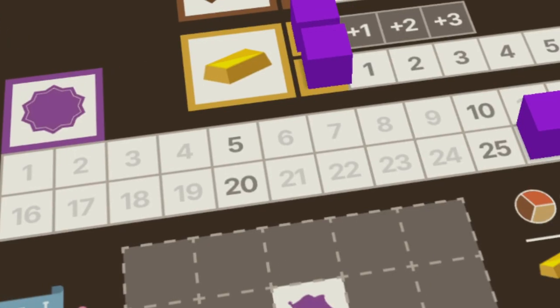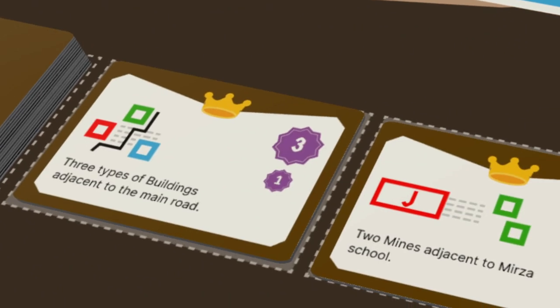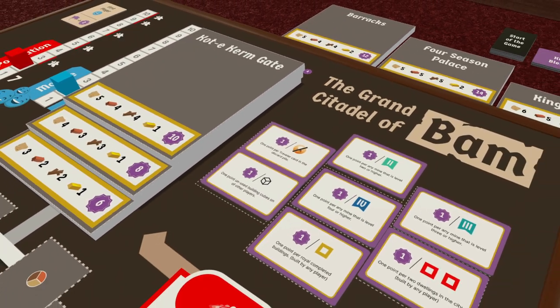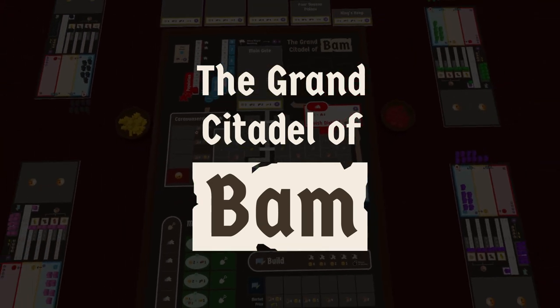The goal of the game is to get the most victory points. Players can gain victory points by building structures, fulfilling short-term achievements, or building the different levels of the royal zone. There is much more to cover in this game but I hope this gives you a general idea. Thank you.